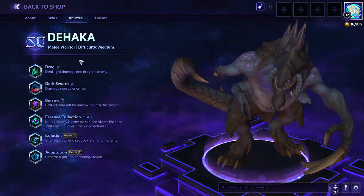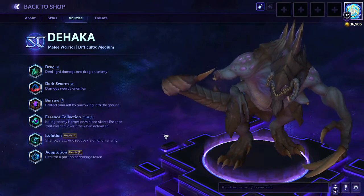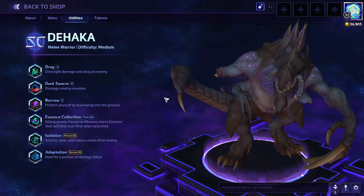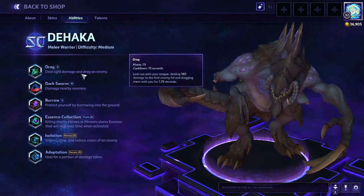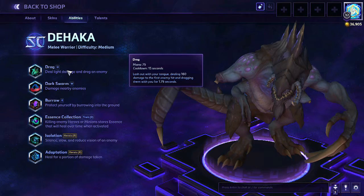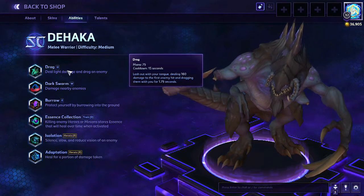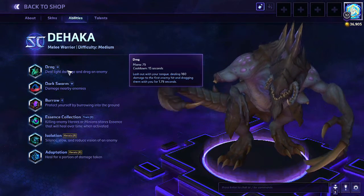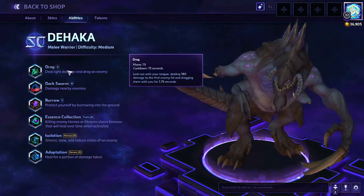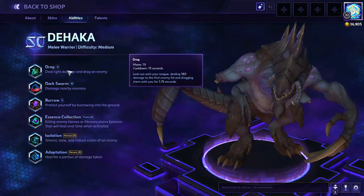The big question is what are his abilities like? There's a certain ability that's not shown here that I'm going to have to point out — it's a big factor. He's a melee warrior with medium difficulty, so he's not that hard to get used to. His first ability is Drag — lashes out with your tongue, deals 160 damage to the first enemy hit, and drags them with you for 1.75 seconds. It's a skill shot, but if you hit a hero, you can drag them closer to your teammates to focus fire.